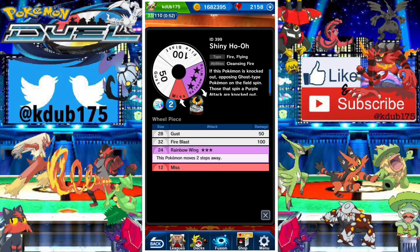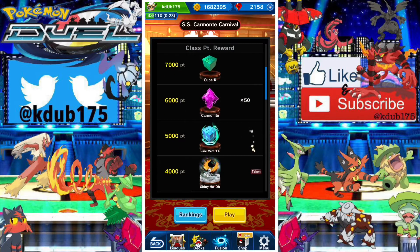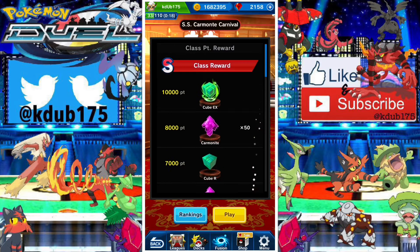The shiny Ho-Oh's wheel is exactly the same as the regular Ho-Oh, however it does have a completely different special ability. Instead of reviving your Pokemon, when it gets knocked out, all opposing Pokemon that are ghost types spin — if they land purple, they get knocked out. This is gonna be really good for the current meta because there's a lot of Lunala, Gengar, and Sableye running around. The only counter might be if it's next to a Deoxys Defense.